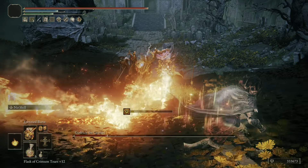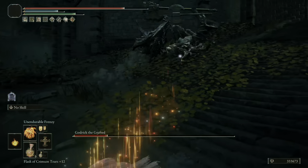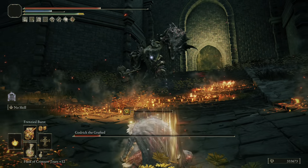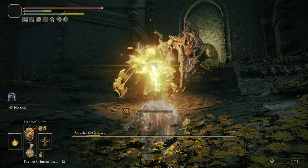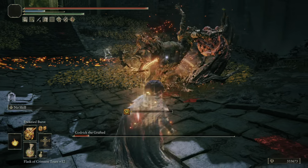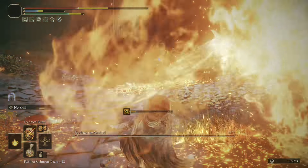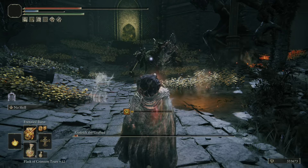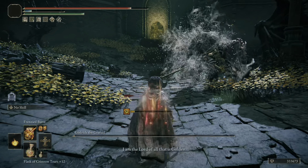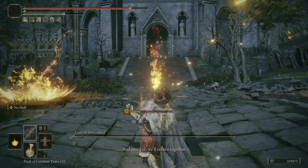Unendurable Frenzy doesn't quite have the posture damage of the Flame of Frenzy, nor the ability to charge it, making it a lackluster option for your Frenzy incantations. Compared to options like Comet Azur, Rock Blaster, and Meteorite of Astel, it falls short by a large amount. Frenzied Burst and the Flame of Frenzy are my recommendations for building around — those combo together really well and are all you need for the majority of bosses. Godric's fight also proved you can absolutely use Frenzy Flame incantations for PvE.